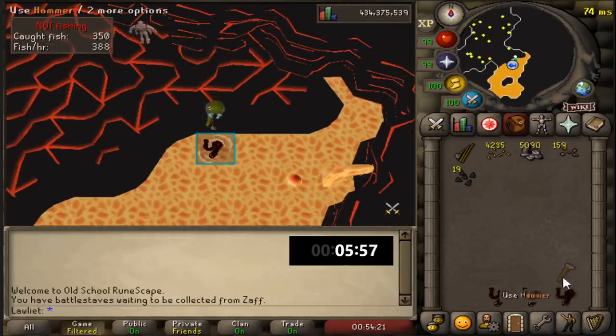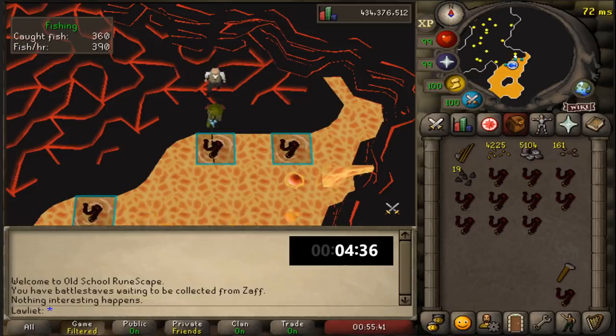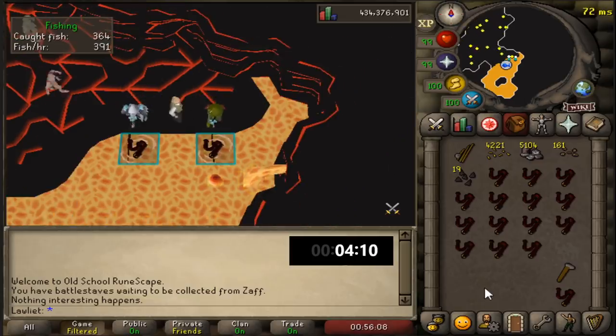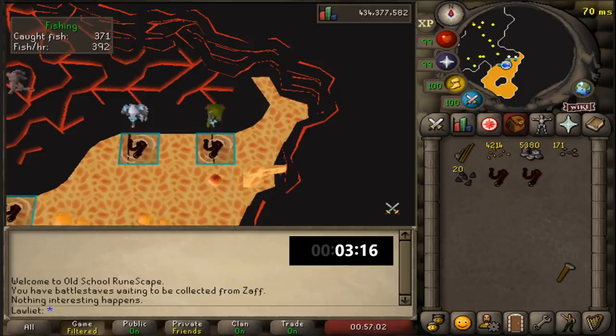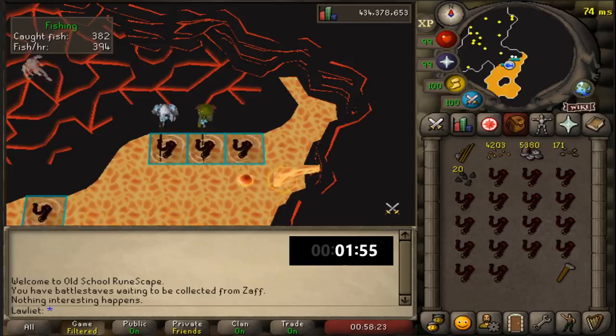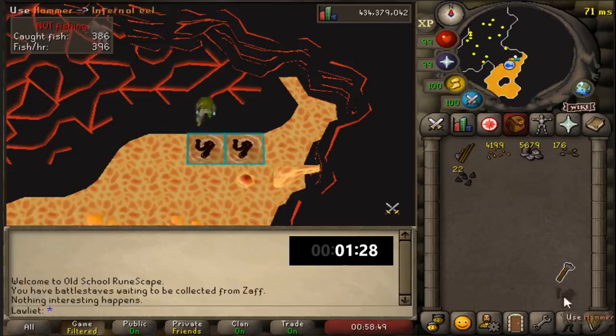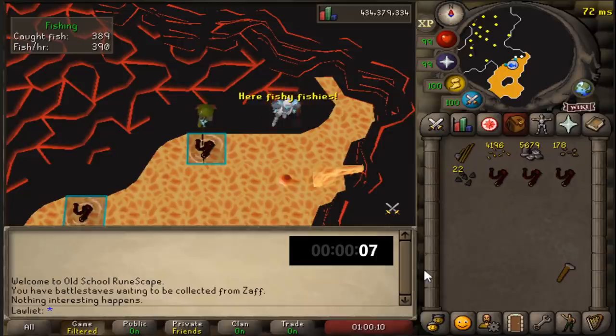The placement of the hammer is there so I can break up these eels really fast. You can also break them up automatically by just clicking on the hammer and clicking on one eel — your inventory will basically clear out the eels for you, but it's much slower than if you did it manually. And since this is such an AFK moneymaker, breaking them up manually really isn't that much of a pain. But if you wanted to maximize the AFK, then go ahead and let it do it automatically.